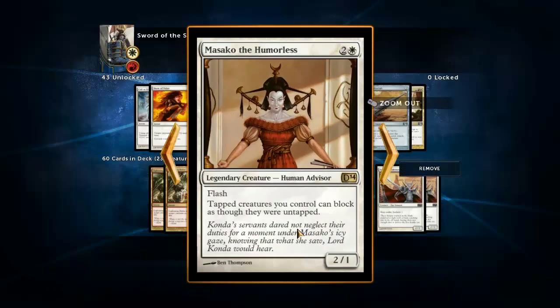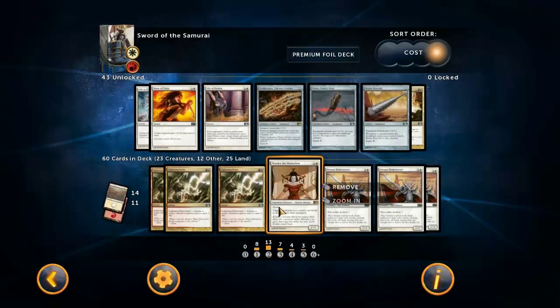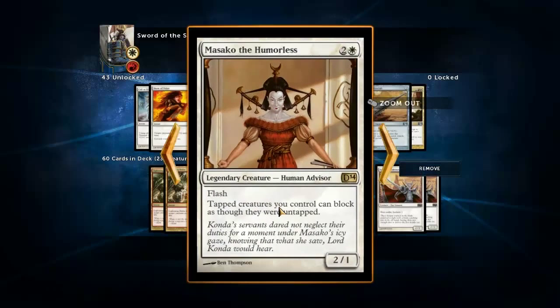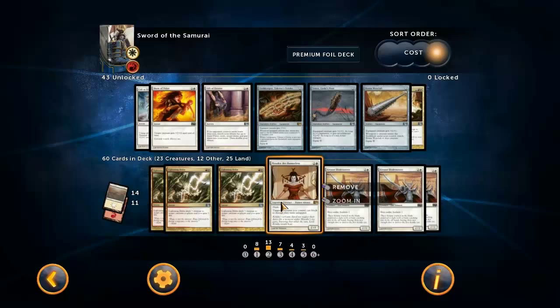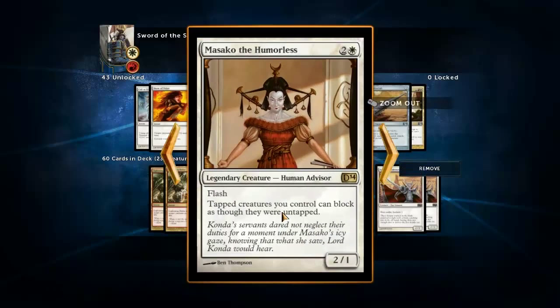We are running Masako the Humorless. I don't really care about blocking, so why do I run this one? Because it has flash, and that's really nice. It just gets around sorcery-speed removal. If all you need to do is get one hit in with Jitte, or get a creature equipped with a sword, then being able to get around sorcery-speed removal is key. Just drop this at the end of your opponent's turn and immediately equip on your turn - really, really nice.